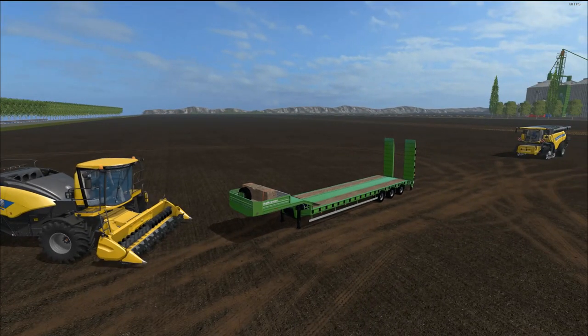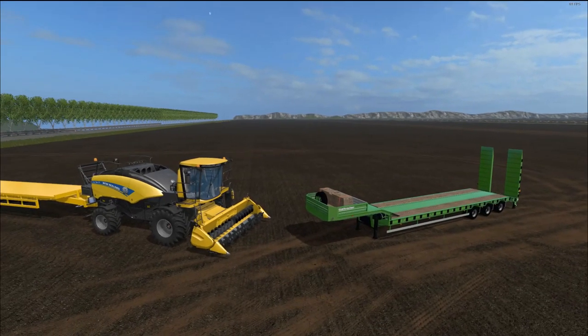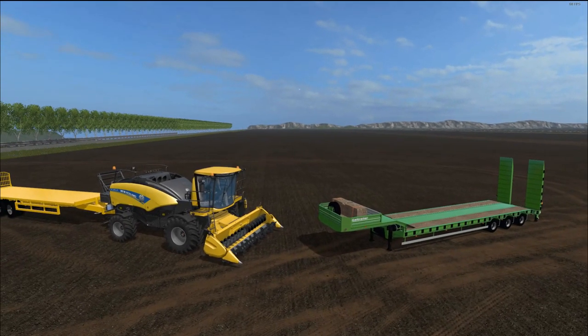Then we have the Low Loader Gale Trailer SC version 1.0. I use this in my let's plays and it's fantastic — it has a lockdown option, retractable sides and ramps. So what we're going to do is take a look at these, talk about a few things, go over to the shop, check out some of the specs, and then I'm going to take them out on the field and test them out for you.